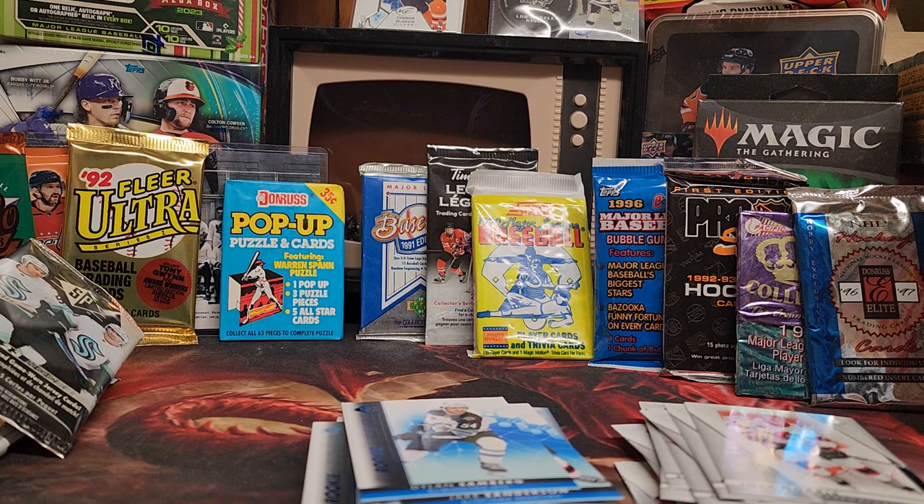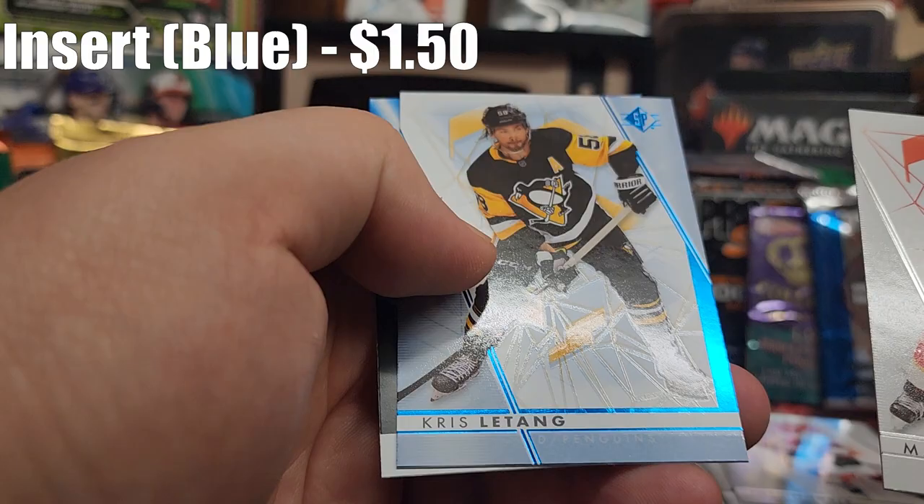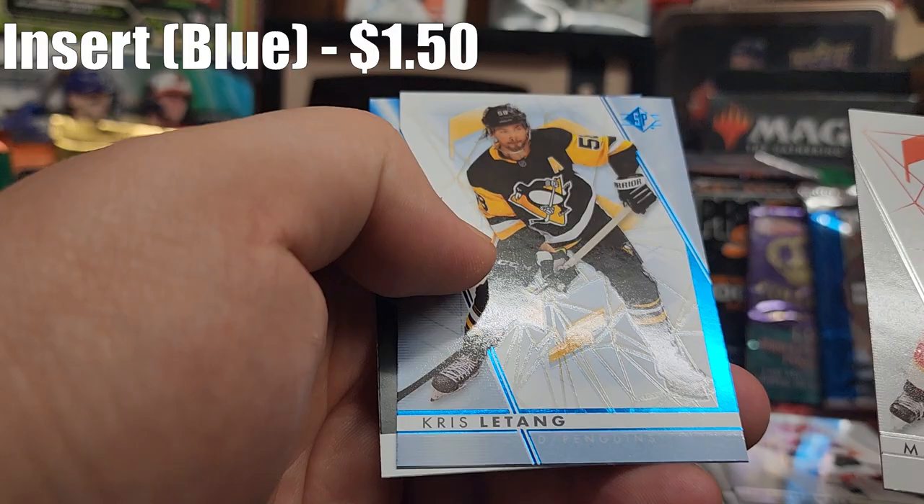Last pack — let's get some mojo. Aaron Ekblad, John Gibson. Crystal Tang Blue, and a Profile Blue Kopitar. Overall, not too shabby. I think I'm just going to price the blue ones out because they are the inserts. I'll throw those up on the screen.